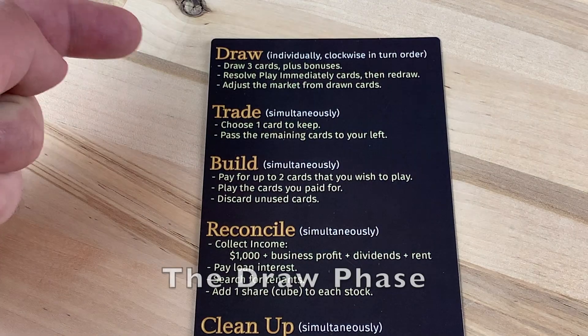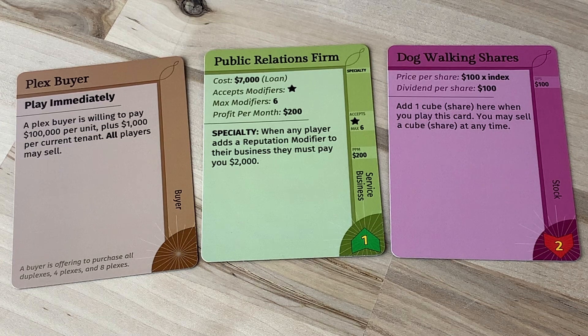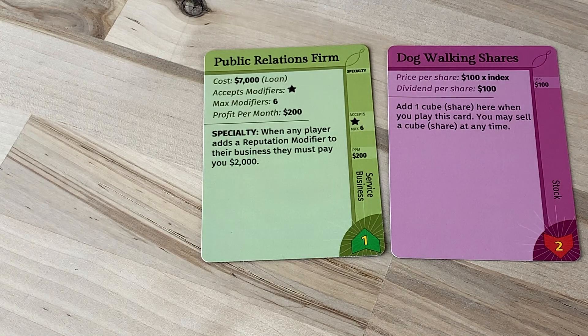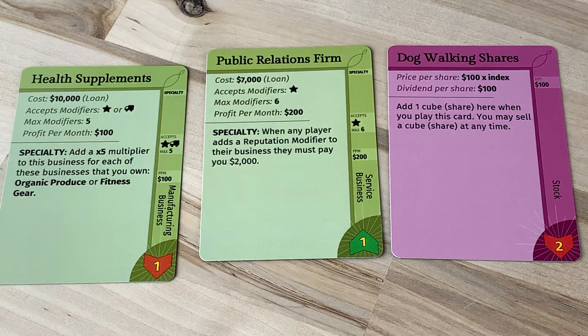We start with the draw phase — this is the only phase where turn order matters. Draw a hand of three cards and, starting with the first player, resolve play immediately cards. In this case, we'll just discard this one because there are no properties in play. Draw cards to replace any play immediately cards played, then continue in clockwise order until all players have resolved their play immediately cards.